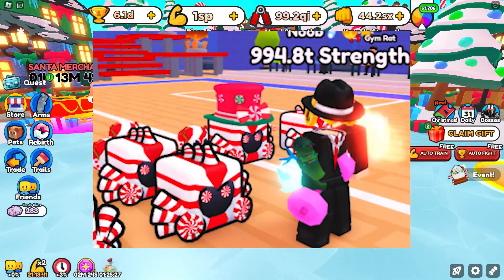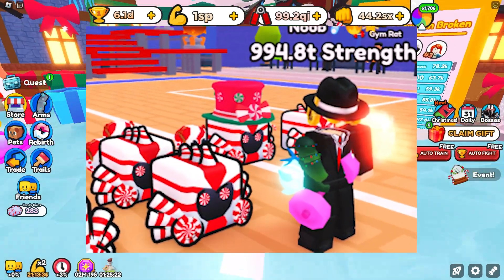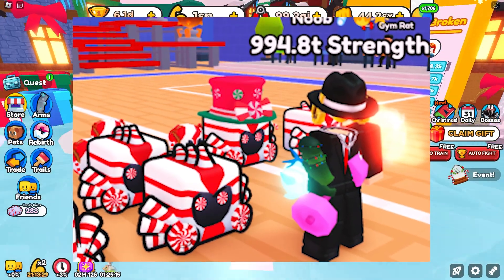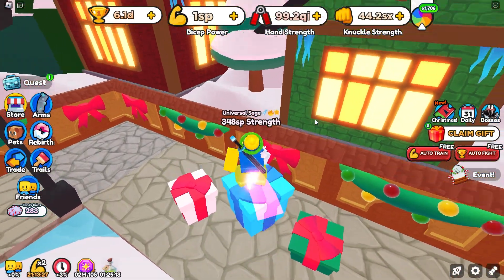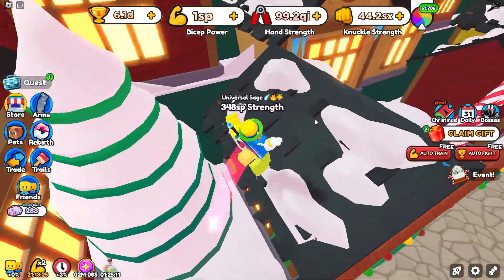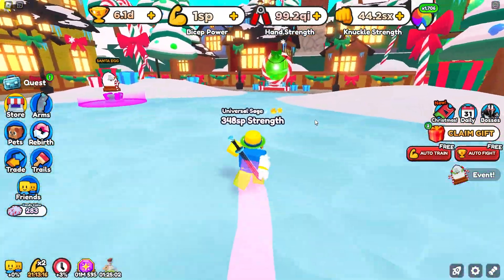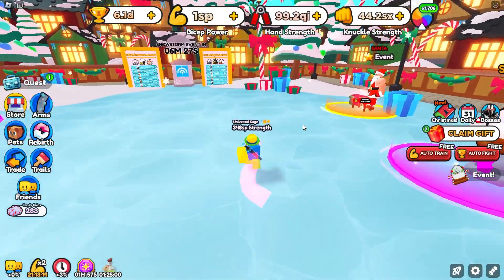The first leak we have is this one right here, which if you look in the back you'll actually see one of the candy cane pets with a hat on it. This is pretty much telling us that in the next update they are planning on adding pet accessories. We aren't too sure about what kind of accessories at the moment, but in this picture it shows a hat, so that means there's gonna be another way to upgrade pets.